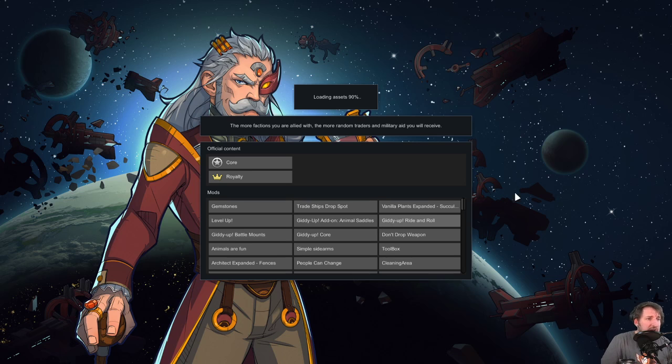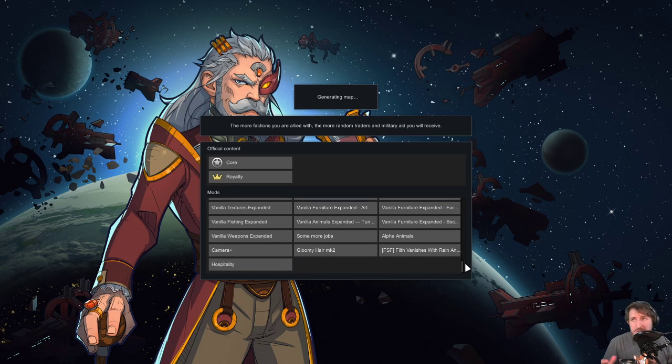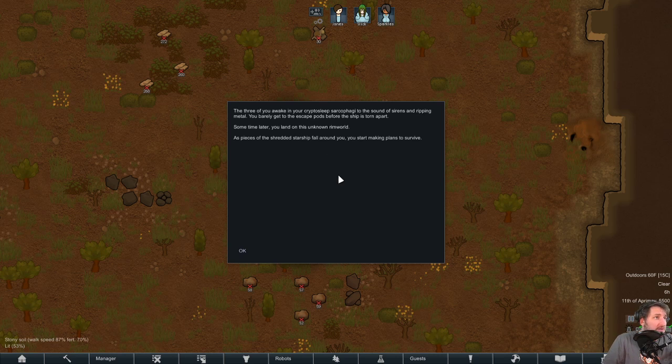There's a lot of mods — it's kind of the RimWorld way. The three of us awake in cryptosleep sarcophagi to the sound of sirens and ripping metal, barely making it to the escape pods before the ship is torn apart. We land on this unknown rimworld as pieces of the shredded starship fall around us, and we start making plans to survive.